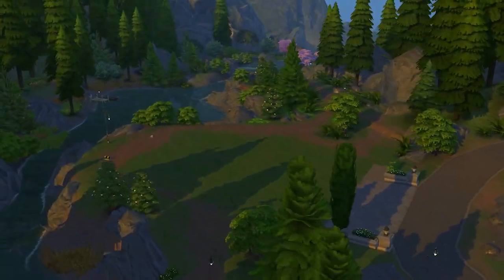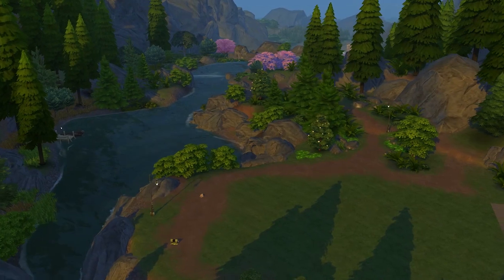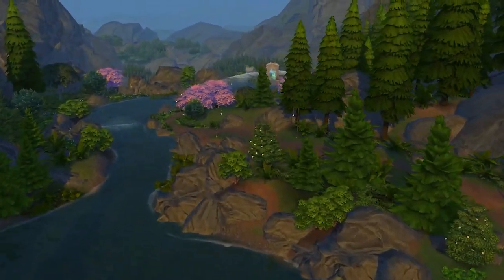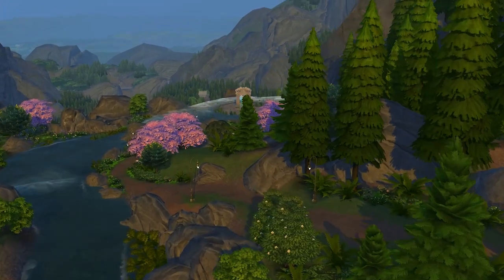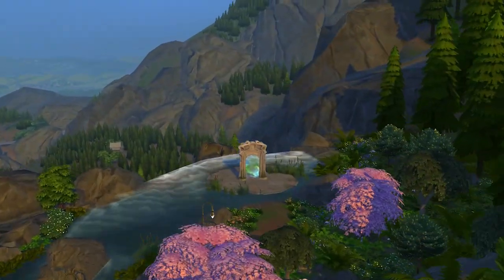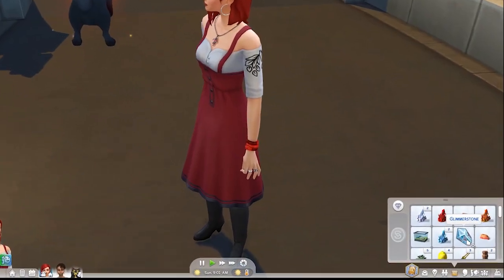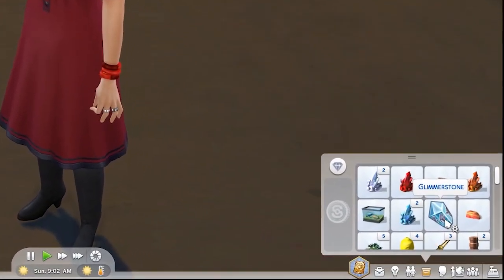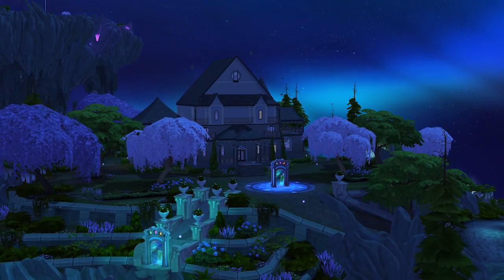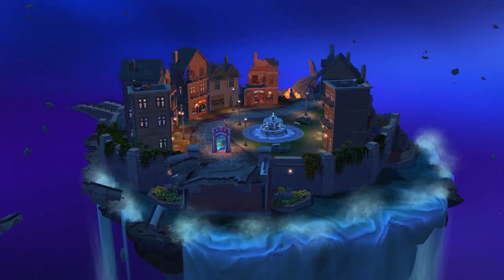Where do you get wands and brooms and mops? In the magical realm, of course! You follow Glimmerbrook down to the magical portal, or use the magic Glimmer Stone if you already have one, and you travel to the magic realm. You end up at Magic HQ and then head on over to Casters Alley to check out the shops there.